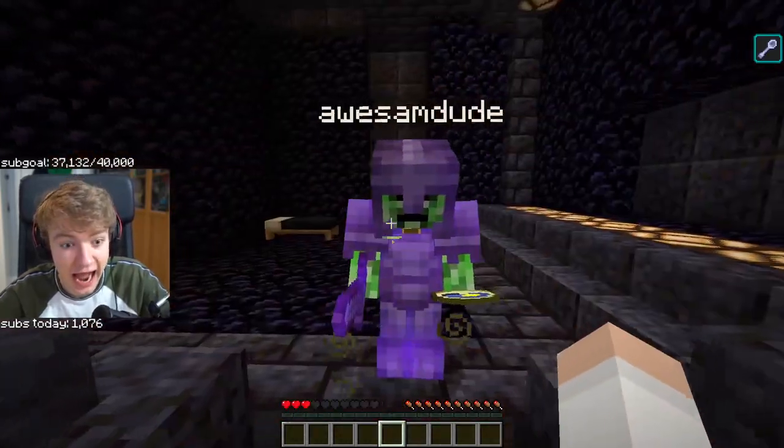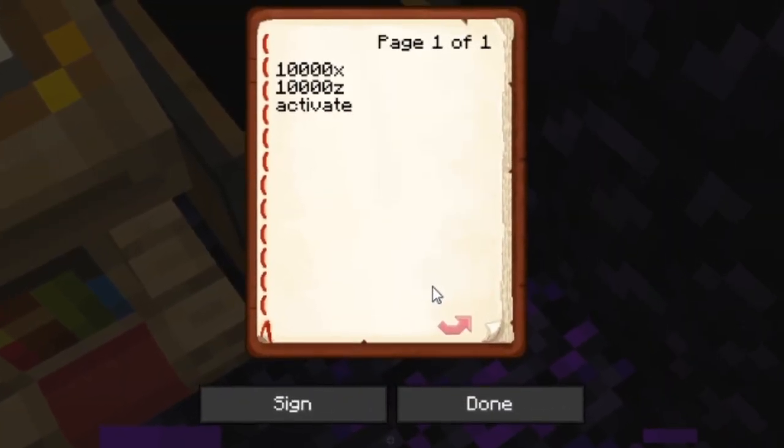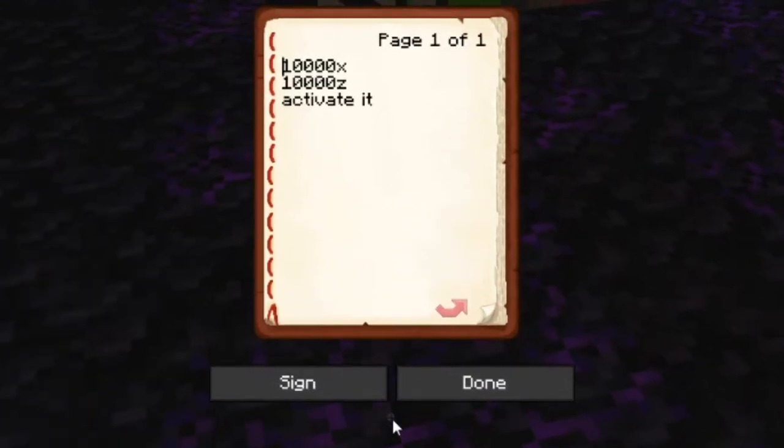Whenever someone visits, you could write down the coordinates of the stasis chamber so the visitor can read them without the warden hearing, and then they could activate it for you. But this would all have to be set up before you're actually imprisoned, so in Dream's situation, this probably wouldn't work.